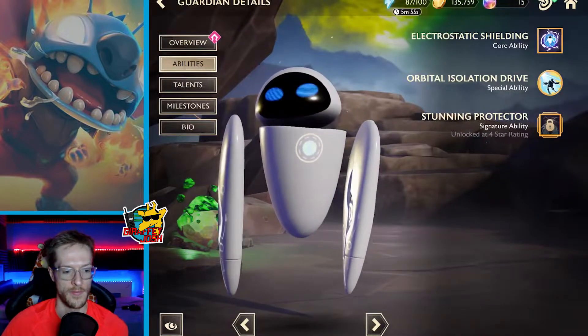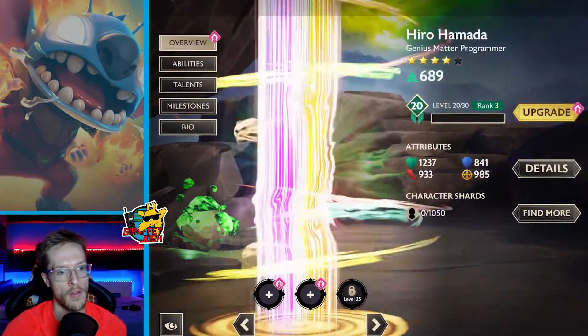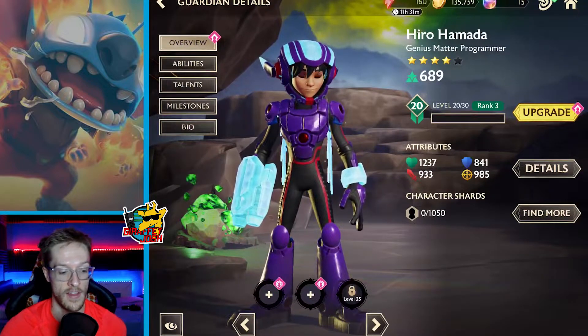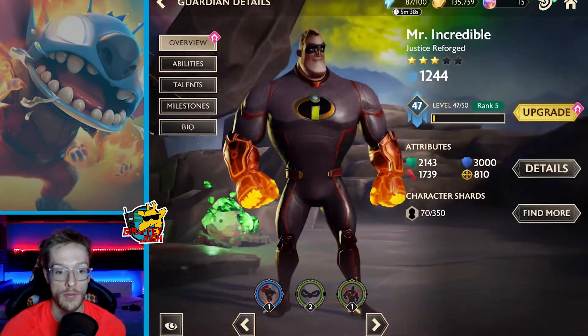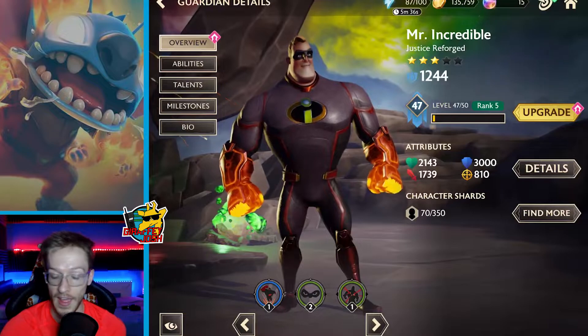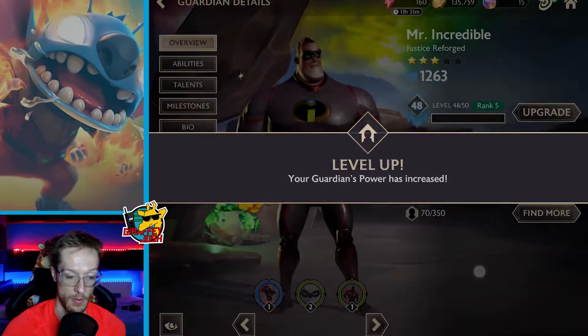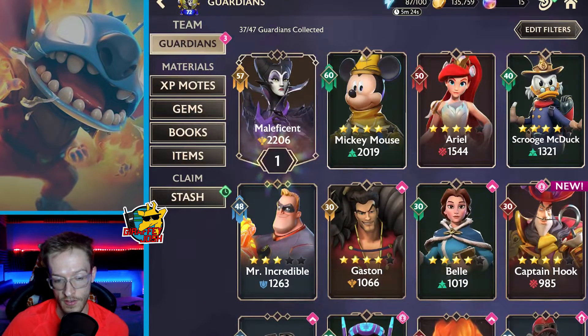They also fixed an issue with EVE's advanced talent Polarity Shift where the knockback from her shield was bypassing knockback immunity. Then Hiro had a fix where his heavy attack from his signature ability was knocking back bosses — again, just keeping that balance. Mr. Incredible got the same fix for knocking back bosses. Mr. Incredible is now upgraded to level 48 here, which is lovely. Scrooge also had the same boss knockback fix, and fractured Zurg as an enemy has been fixed as well.